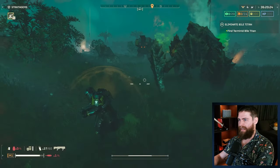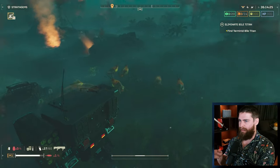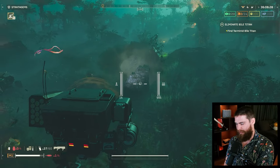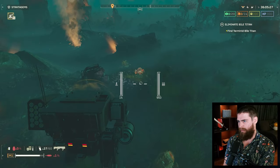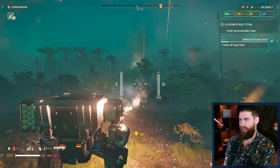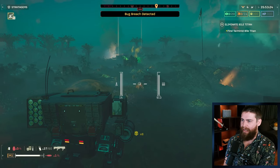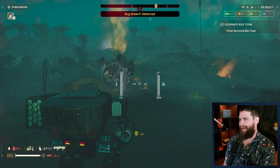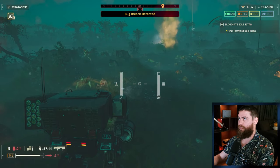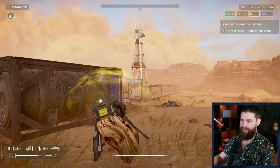Enemies now properly target exosuits - previously many enemies effectively ignored exosuits if a Helldiver on foot was available. Also fixed exosuits being able to fire their weapons while opening the mini map. Being able to actually use your mini map in the mech is great. As for the targeting change - previously you could call the suit in, enemies would target you and not the mech, you could get in when it was safe. Now they're going to target the suit and destroy it, so you'll have to plan ahead and roll into battle with it rather than calling it in when things go south.